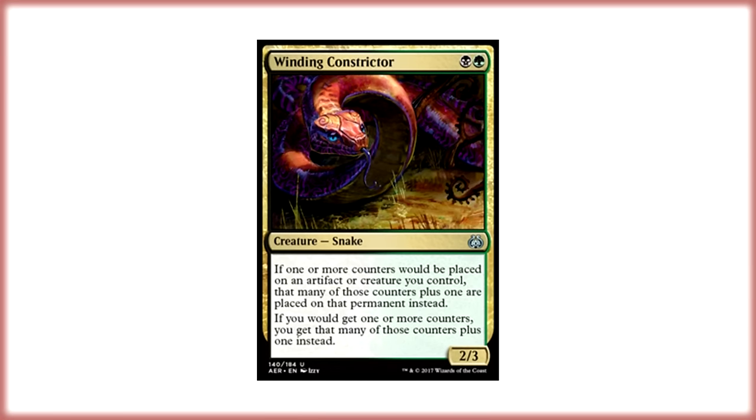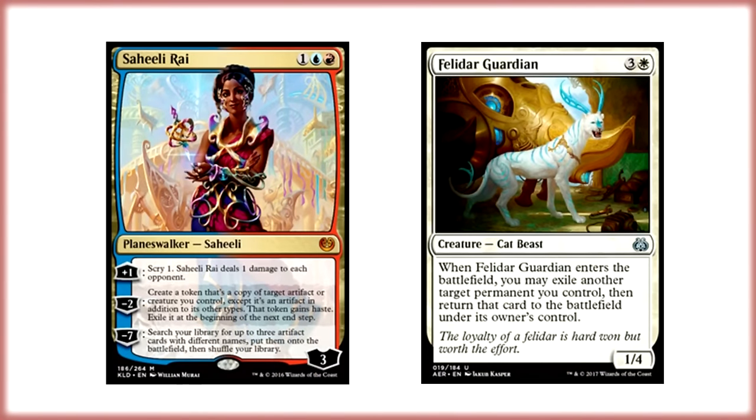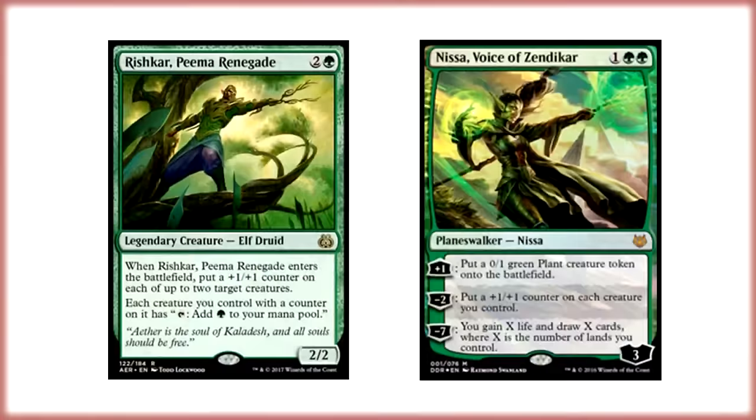That extra counter is awesome. You can pay 2 mana to get 2 +1/+1 counters on it when it comes to the battlefield if you already have a Winding Constrictor, and then you can pay 4 mana and get 2 +1/+1 counters on it. So it works really well and that synergy is really nice. It's also seen some play in green-white tokens — it's a great way to deal with the copycat combo. Just remove a counter and get rid of Saheeli Rai when the copy is on the stack. And it also works well with Rishkar and Nissa in that green-white build.